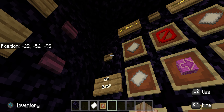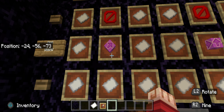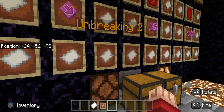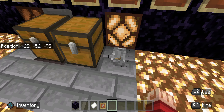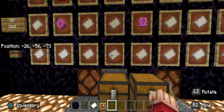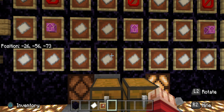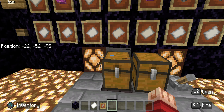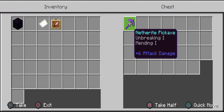Two clicks. Then you can pick the other one, which is unbreaking. Now you don't have to hit add — you can just leave it like that. Then you flip the lever. There you go. You're enchanted.